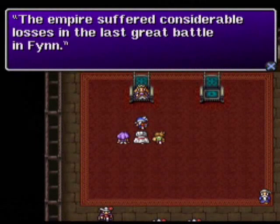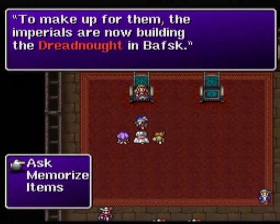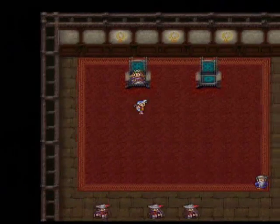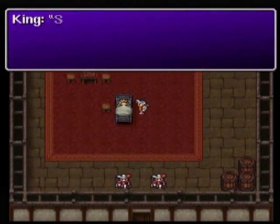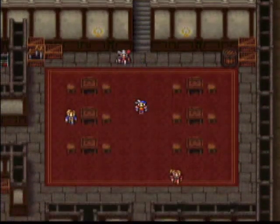If we head up and talk to Hilda and let her know what's going on, she will give us the new keyword: Dreadnaught. We find out that the Dreadnaught is being built in the east in the town of Basque, and they've almost got it completed. So now that the soldiers have some good weapons, we need to go and do something about this big nasty weapon.